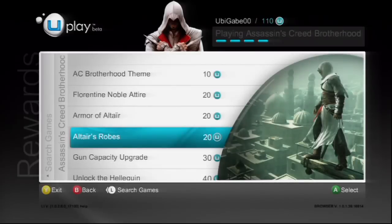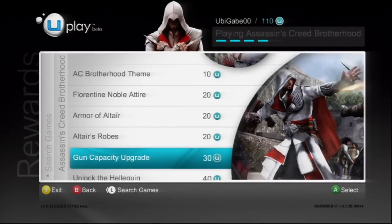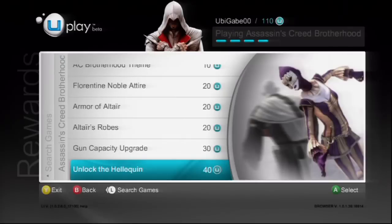Additional rewards include Altair's robes, a gun capacity upgrade for single player, and the Heliquin multiplayer character.